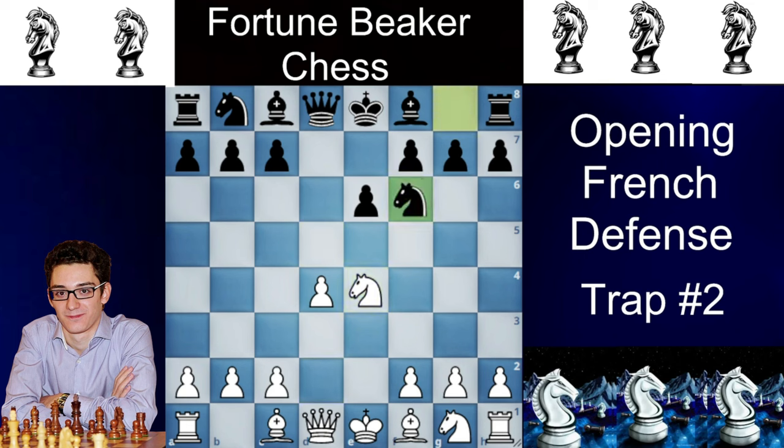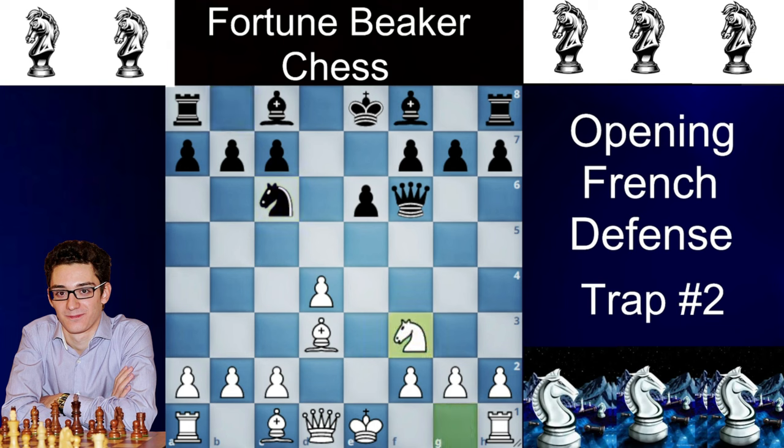Many players have played this against me and even a 2300-rated player has fallen for this trap. Here White plays knight takes f6. The best response is actually g takes f6, but if they play queen takes f6, you play bishop to d3. The d4 pawn is again out of reach because of bishop to b5 check, so Black usually plays knight to c6. Now White plays the very tricky knight to f3 — and now any move Black plays, except a6, and the queen is getting trapped.